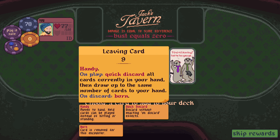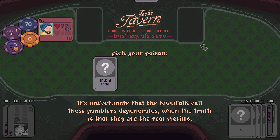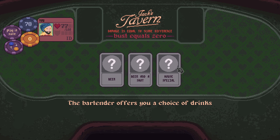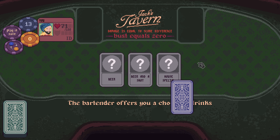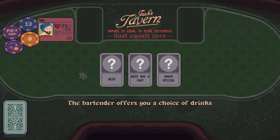Leaving Card Nine — Handy: on play quick-discard all cards currently in your hand, then draw up the same number of cards to your hand. Since we can generate advantage relatively easily here, we will get a house special because I love to have the loyalty card. Add a card to discard. This is a nine so we'll drop the three but keep the two.